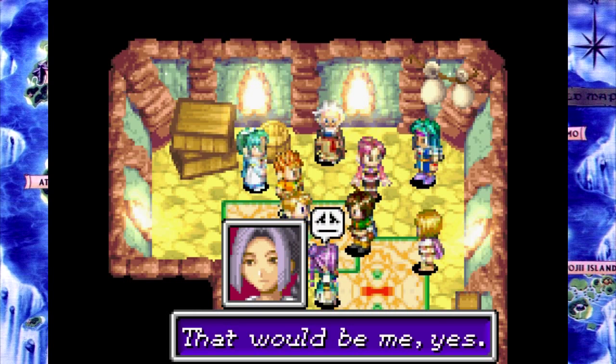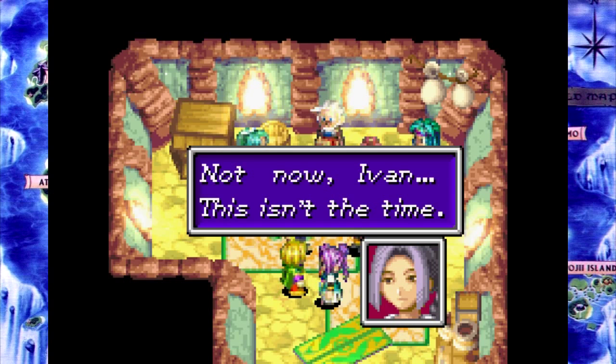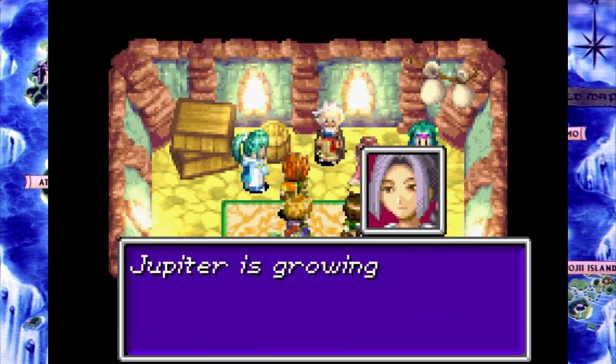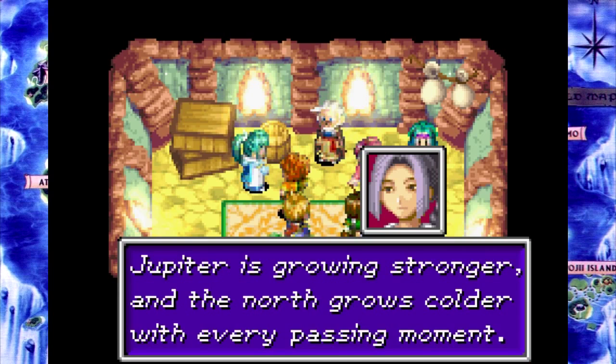Oh? Wait — you're Ivan's sister?! Well, I was just saying that you weren't his mother, so obviously I wasn't that far off, but even so I'm surprised. Oh yeah, we've lit three out of — we've lit Jupiter, Water, and Earth. Jupiter for the wind, Mercury for the water. Earth doesn't really offset those — it's gonna get pretty cold. And Prox is in the extreme north.